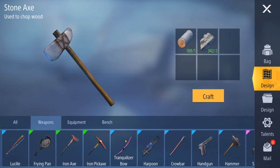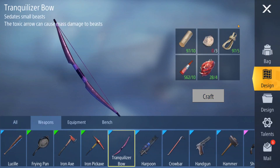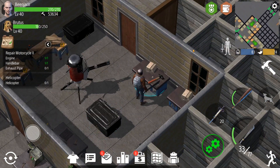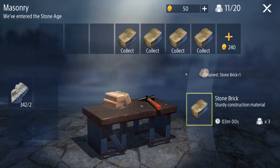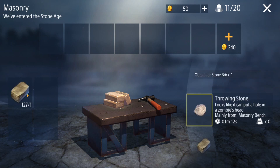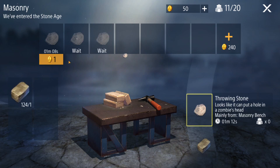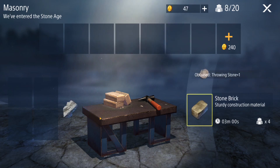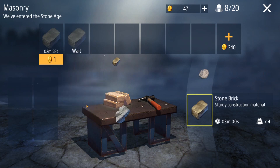I'll check first — I might have it but I'm doubtful. Yep, I need three of them. So off we go to make three of them. They take a minute each one but I'm impatient so I'm just gonna spend the coins to do it instead. Now we're gonna have enough to make the tranq bow, so then we'll make that.